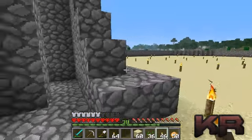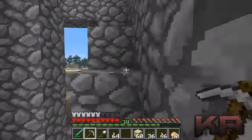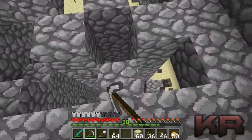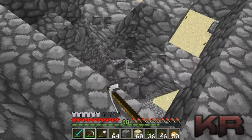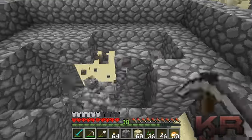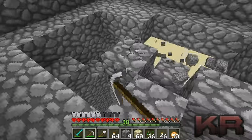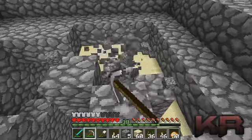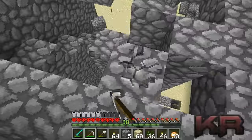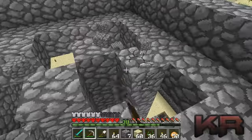We'll do the furnace in a minute; we just need to get rid of some of this cobblestone up at the top here. The main cobblestone is here. It's still technically still being pushed — the generator is still on. You can just leave it on, apparently. I don't need to make another one. That is awesome — I like that a lot.